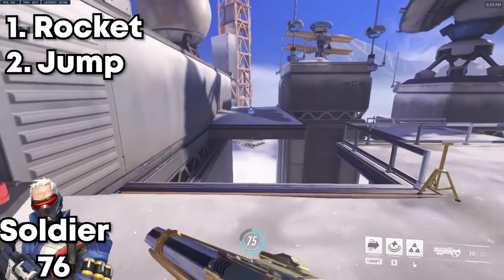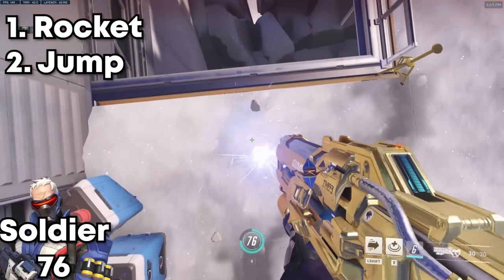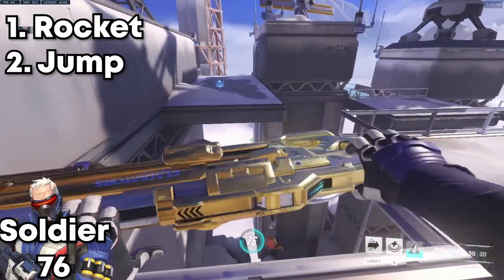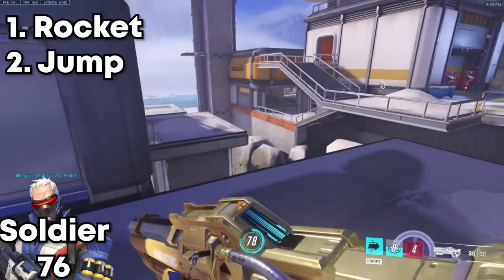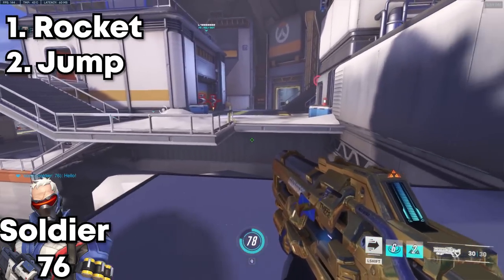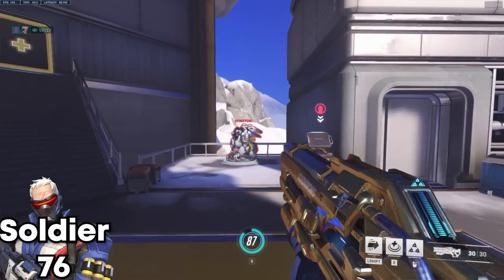You want to helix first, then jump at the same time. You can kind of see I got a little more height from that helix, and you can sprint and now I'm on this high ground over here.